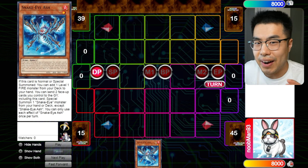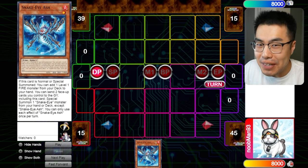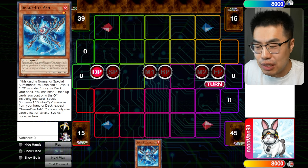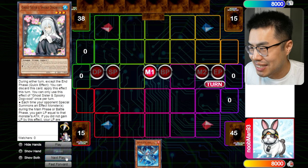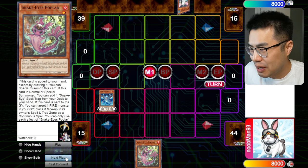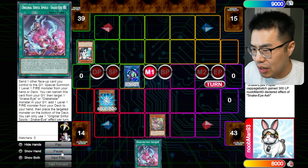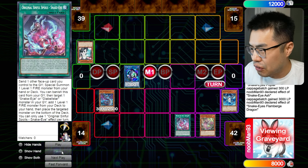Now I'm going to show you the actual crux — how you can OTK through Spooky Dogwood with just one Snake Eye Ash. You are not going to believe this, but yes, it is possible. It does not matter if your opponent gains 100,000 life points; you will still be able to OTK them. Normal summon Snake Eye Ash, then we set up Spooky Dogwood. Poplar's effect triggers, Dogwood triggers in response, and we just go ahead and do our standard combo — we are not breaking a sweat. We link off Poplar; our opponent gains more life points.